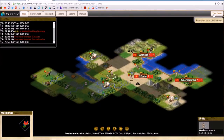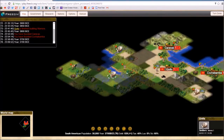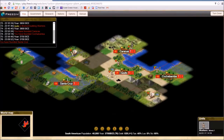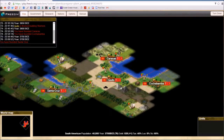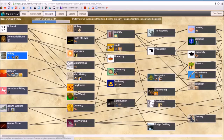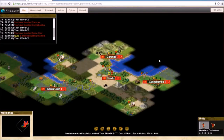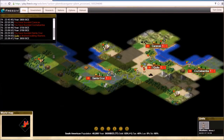Typically when I do a deathmatch, which has been a very long time, I would just throw out the initial settlers — you get like five of them here — and just do a rush. Just hit him hard and fast.